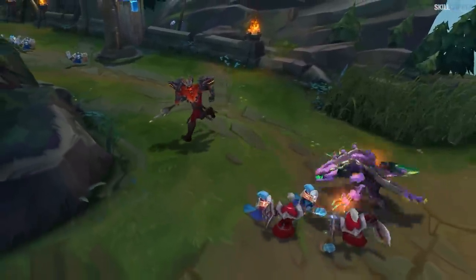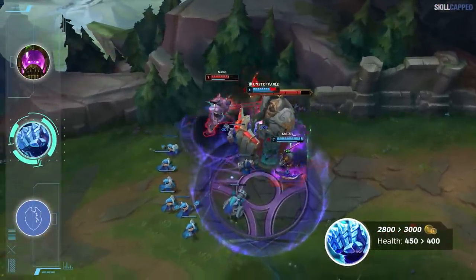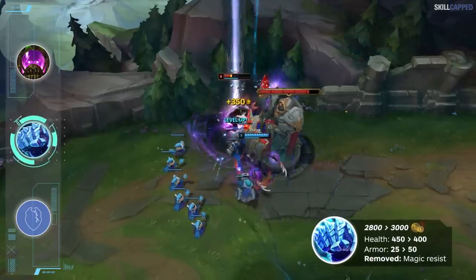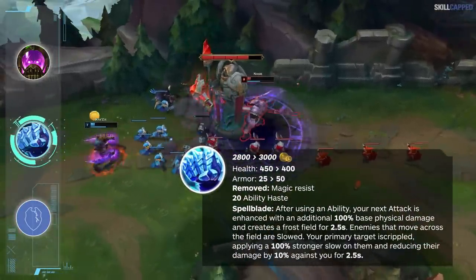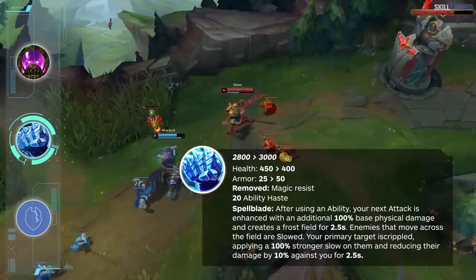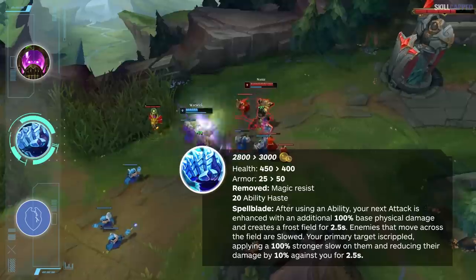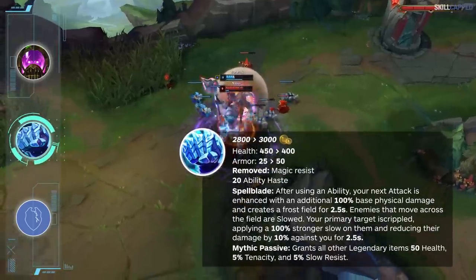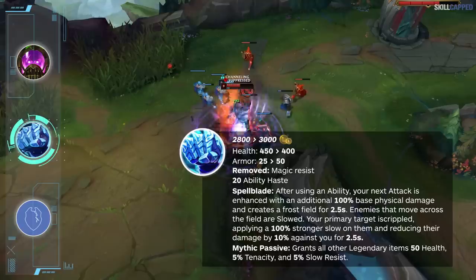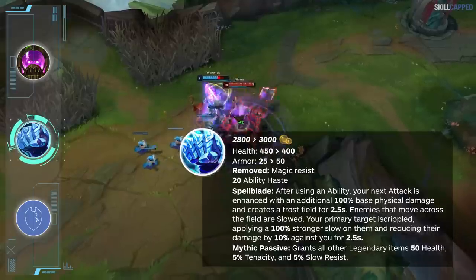Frostfire Gauntlet will be renamed to Iceborne Gauntlet and, unlike Sunfire and Chemtank which will now be legendary items, Iceborne will remain a mythic item. Cost is going up from 2800 to 3000 gold. Health is down from 450 to 400. Armor is up from 25 to 50, however the magic resist is being removed entirely. 20 ability haste will remain. Instead of the Immolate passive, Spellblade will be the passive on Iceborne Gauntlet. After using an ability, your next attack will be enhanced with additional damage and create a slow field for 2.5 seconds. The primary target hit will be applied a 100% stronger slow and their damage reduced by 10% against you for 2.5 seconds. The mythic passive will grant all legendary items 50 health, 5% tenacity, and 5% slow resist. Tanks who have low cooldown spells that can take full advantage of the Spellblade passive are going to be liking Iceborne the most.